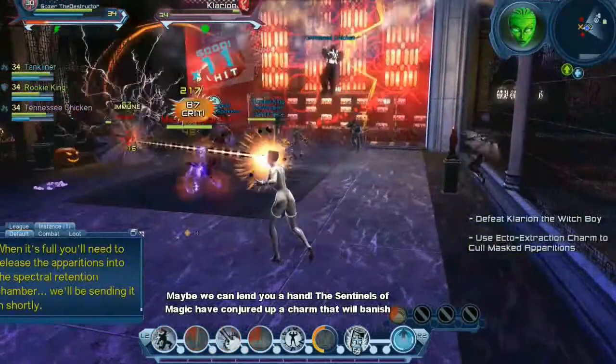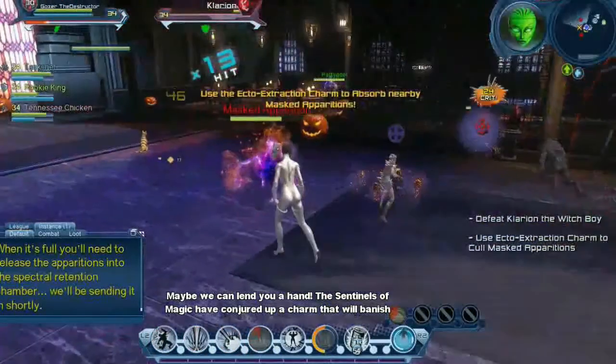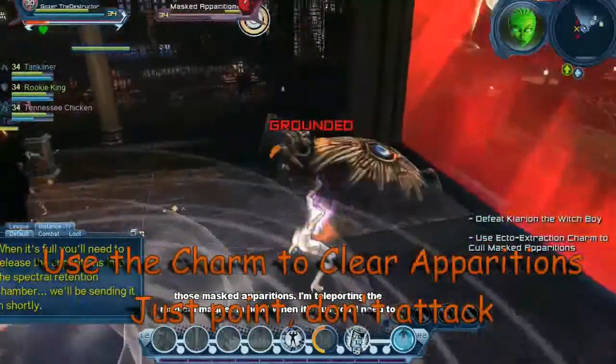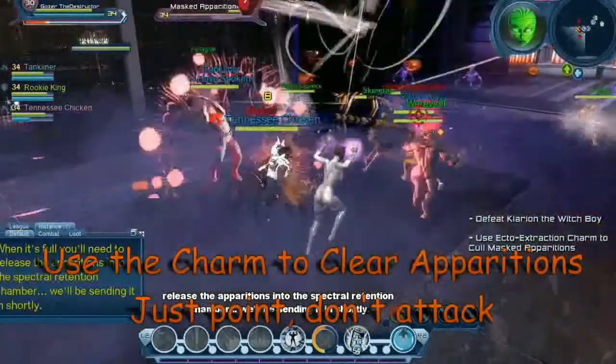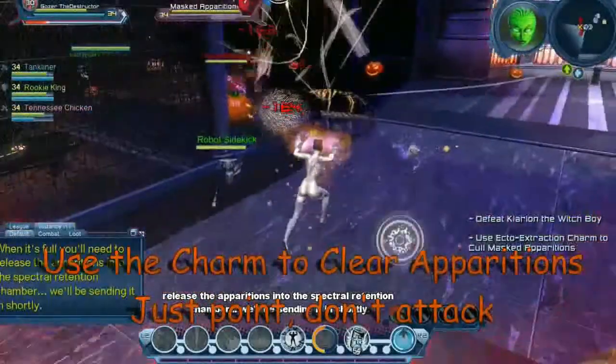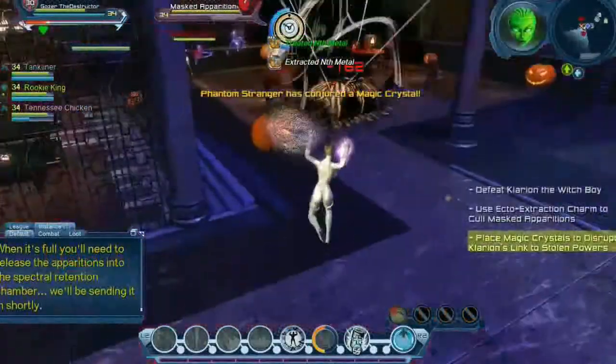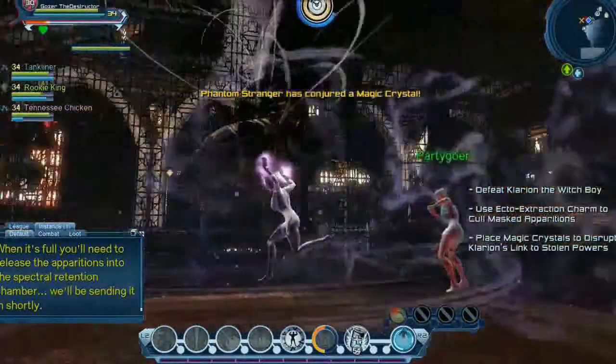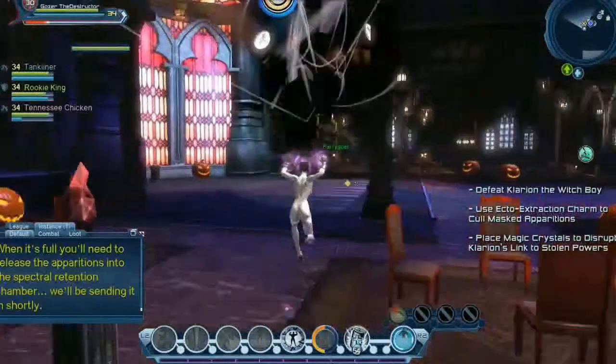Once you get him to almost dead, mass apparitions are going to spawn all over the place around the room. Heavy hitter groups might not need this, but most groups you're going to need to pick up this charm — have somebody run around the room with it and take out the apparitions. Do not attack the apparitions with it; you don't need to do that.